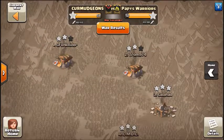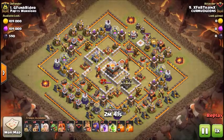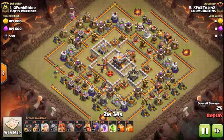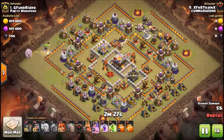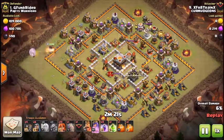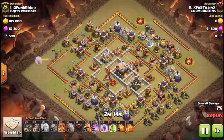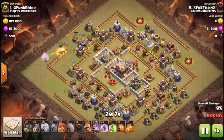In this recap I'll be doing some town hall 10 and town hall 11 attacks. Let's start off with a town hall 10 versus town hall 11 two-star. The first attack will be by X Freight Train, coming in with a queen walk gobo attack. Starts off with two big drags to funnel the queen inward, and she's going to start up at nine and walk her way in. She'll continue walking up till three, then double back and take out the air artillery.